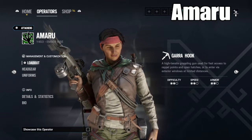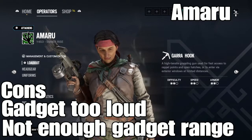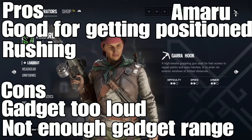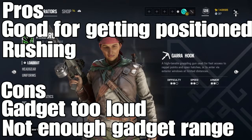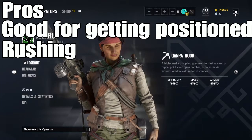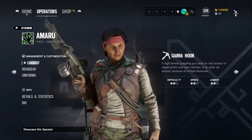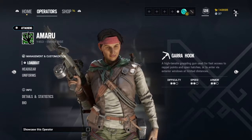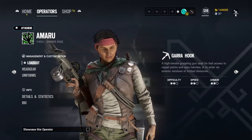Amaru is a very loud operator so you have to be careful how you use her - she's good for getting around fast. Overall I would rather have Goyo over Amaru just because of how loud she is at this current time. If they reduce the noise of it I would definitely use her, but right now the downside is that it's too loud.